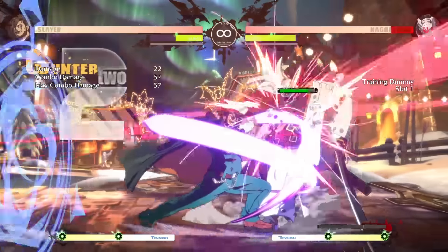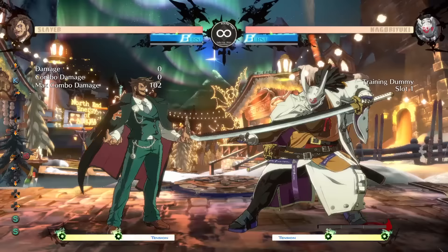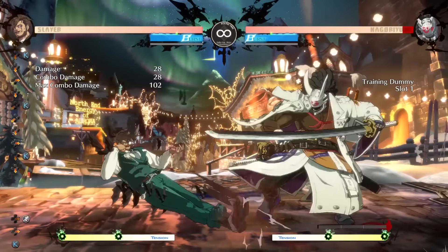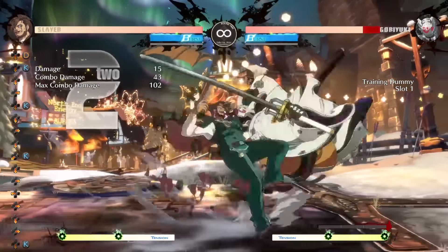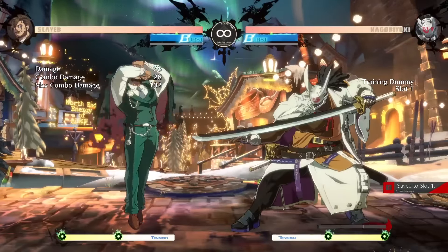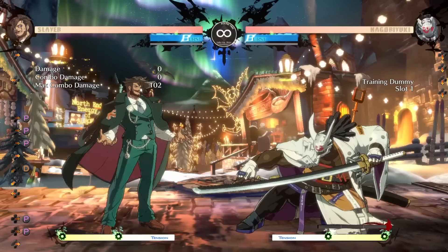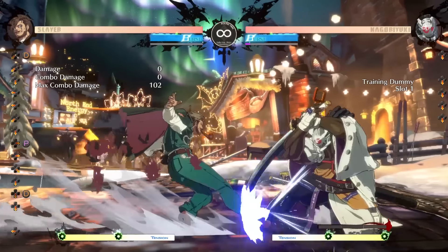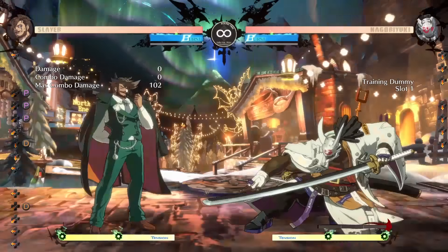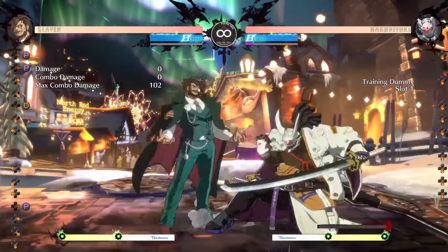On counter hit with 5K, you get to combo into blue wild assault which means you can go into a really good situation. On top of that it's jump cancelable so you just have a lot of options. You have 2K — not as amazing as 5K but still a very good move, pretty big, reaches really far, and most importantly it's a low. This is really important because his 2S is not a low. His sweep is special cancelable so you can use it to get in, and even though you don't have as much advantage as in an older Guilty Gear, you can cancel into something that's safe.